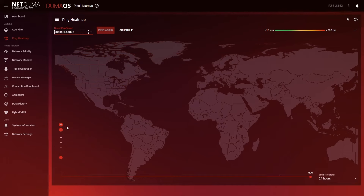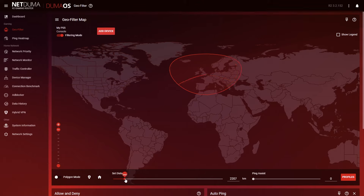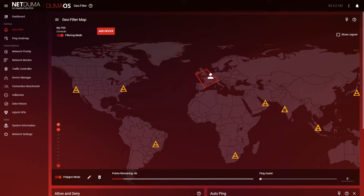First, let's use Ping Heatmap to find out where the game's servers are. Then head over to Geofilter, add your device, and once this is done, you can draw a radius around your preferred servers. It's worth noting that this should match your search region that you selected earlier, otherwise you could run into some matchmaking issues. Then, next time you search for a game, all connections outside of this radius are going to be blocked.